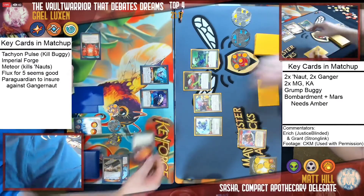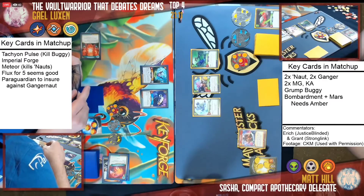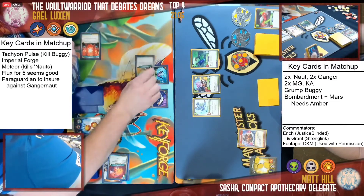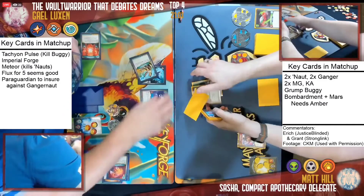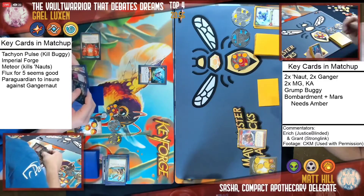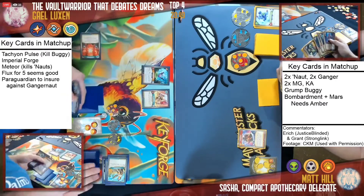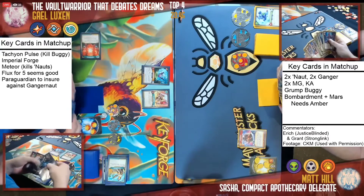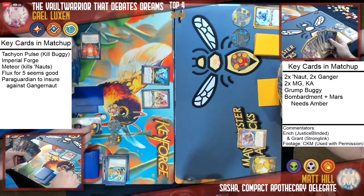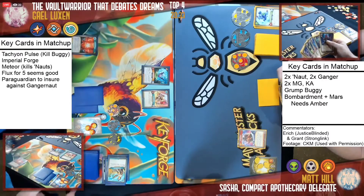The game looks like it definitely might be over. Well, Gale is doing the correct things — Gale is trying to limit the amount of amber Matt can get from reaping. Axiom is very good there — axiom is definitely pretty good. You didn't die? No, I'm not dying — I just inhaled some water the wrong way apparently, but I'm very much alive.